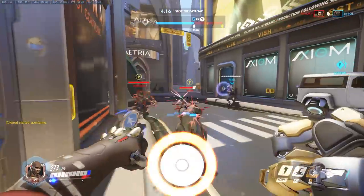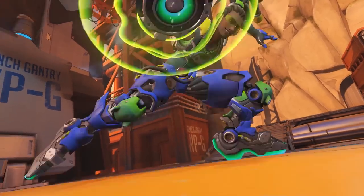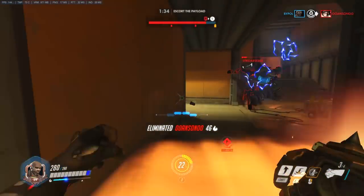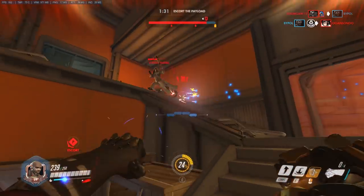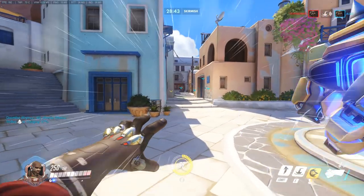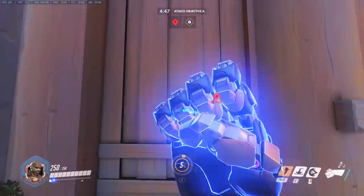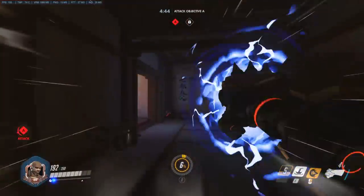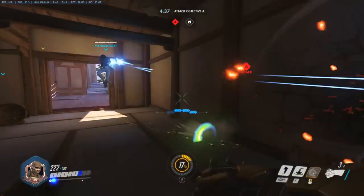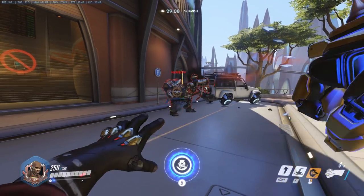Doomfist combos really well with heroes who can support him as he dives in. Zarya bubbles are great on him during a charge, and the steady healing from Lucio combines really well with his passive. Getting the opening pick with Rocket Punch is huge in teamfights, but it isn't always easy. Charging in from obvious angles will likely get you shut down before you make contact, so try to mix it up. Use his skills to traverse the map quickly — Doomfist is one of the quickest heroes at moving around the map, either to return from spawn or move into a more advantageous position. Throwing in a quick Rocket Punch mid-fight can be very powerful — with no charge but hitting them into a wall it does nearly 100 damage. Keep in mind that it is also a stun and can be used to interrupt any channeled abilities.